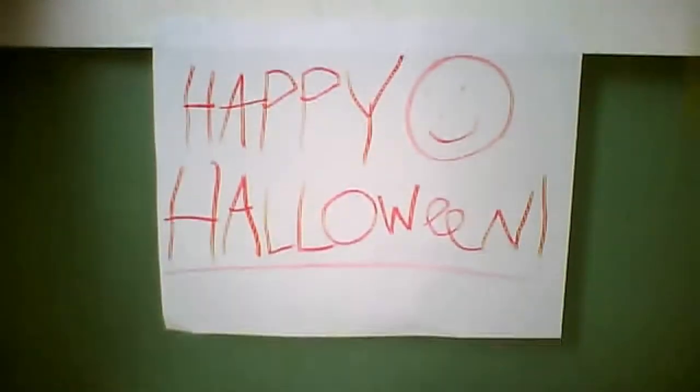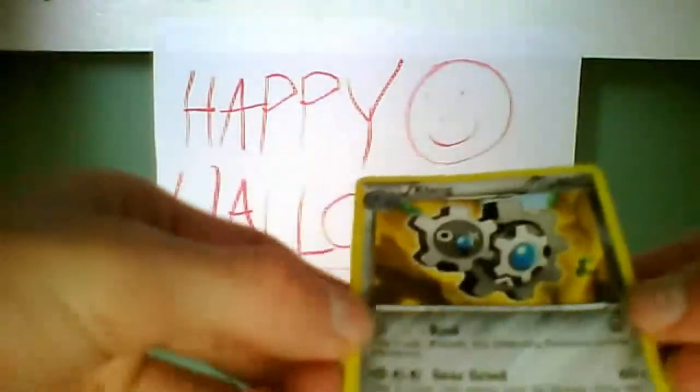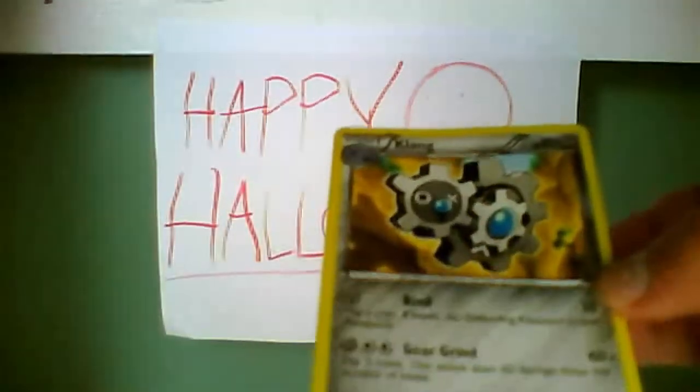This is a stage one, it involves some Klink, which I think I do have a Klink card somewhere. All I'm missing is Klinklang, and in this set the Klinklang is a holo. Anyways, so it's a metal type, has HP, and its Pokédex number is number 600, which is pretty awesome.